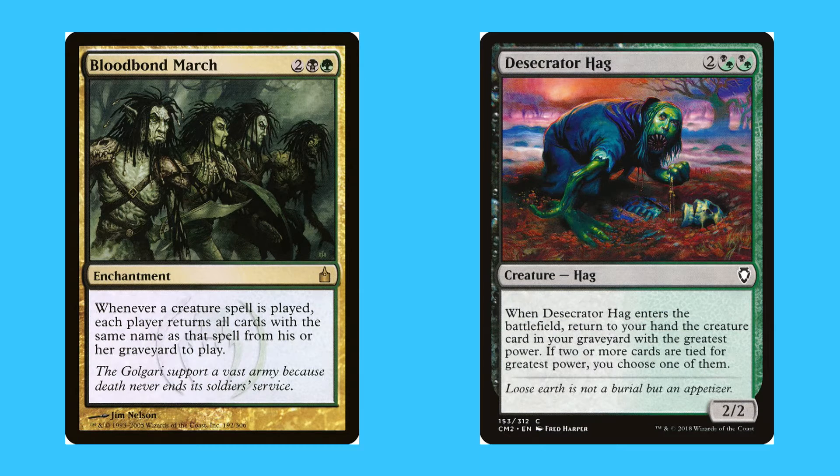The second colour pairing is black-green, also known as Golgari, with the Golgari logo on screen now. Golgari is very well known for graveyard recursion — if something is in your graveyard you get to put it back into your hand or onto the field; your graveyard becomes your second hand. Two examples: Bloodbound March, for two black and a green, a rare enchantment — whenever a creature spell is played, each player returns all cards with the same name as that spell from their graveyard to play. Desecrator Hag, for two and two hybrid black-or-green mana, a common 2/2 hag — when it enters the battlefield, return to hand the creature card in your graveyard with the greatest power; if tied you choose one.